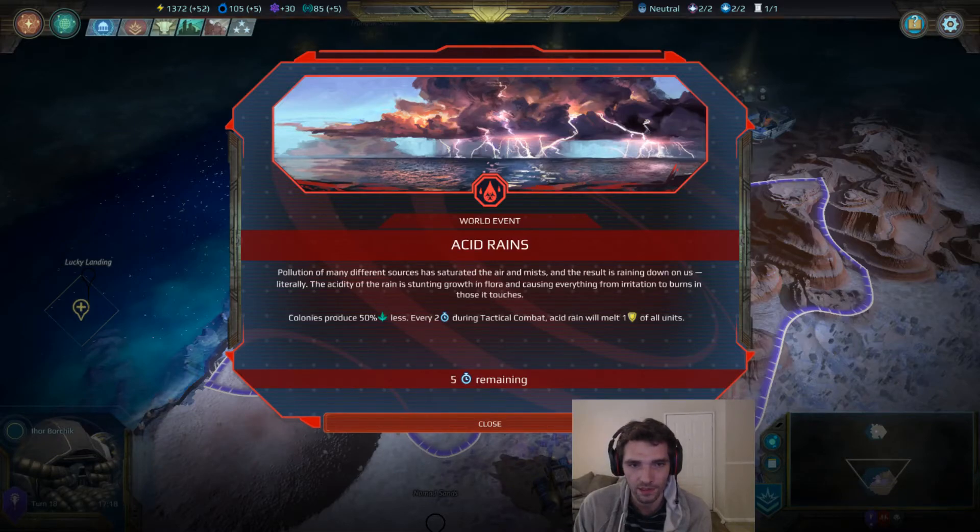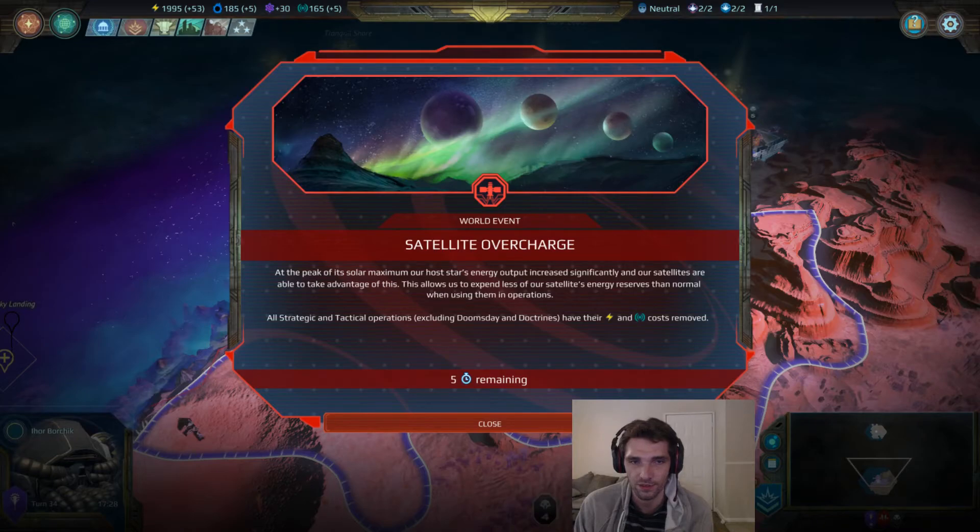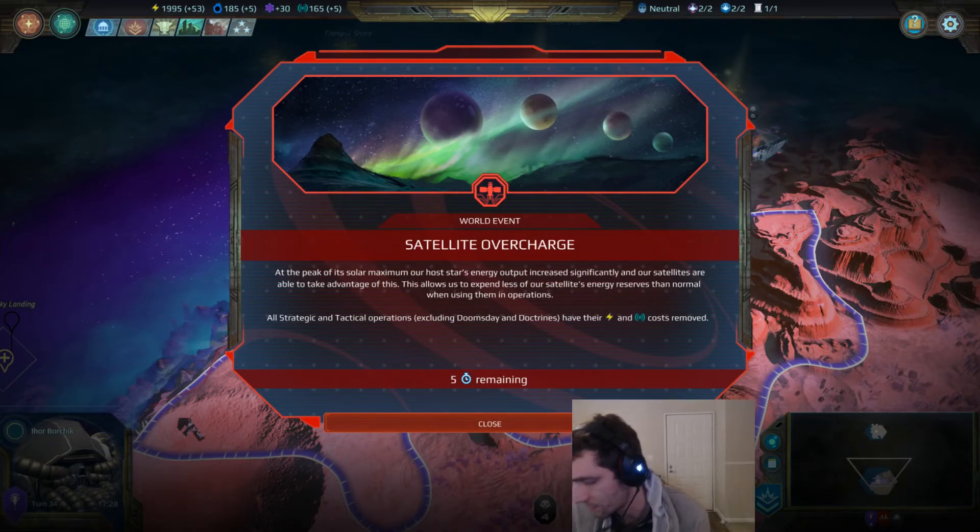Satellite Overcharge removes all energy and influence costs from strategic and tactical operations, meaning you can spam them as long as you have points. You may want to consider researching the tactical or strategic operational techs that give you more operation points, because you'll be able to get a lot more effects. Those are in different trees — one economic, one military — so going for those is a really good call while Satellite Overcharge is active. Boosting your defenses with operations will also help keep the AI from targeting you.